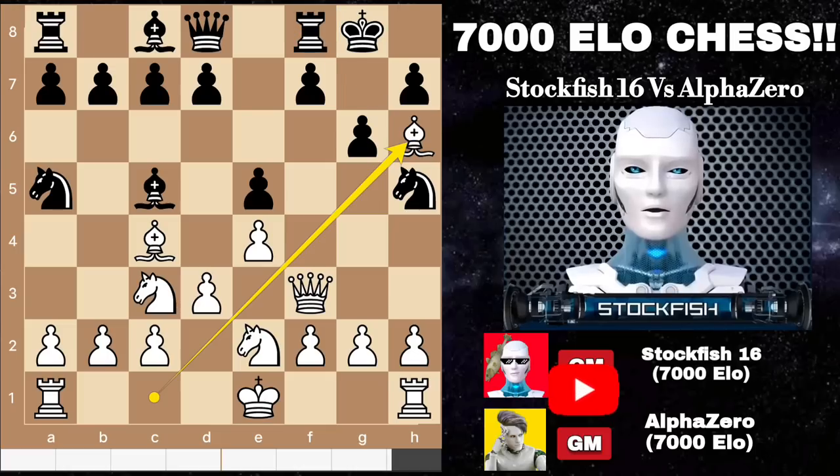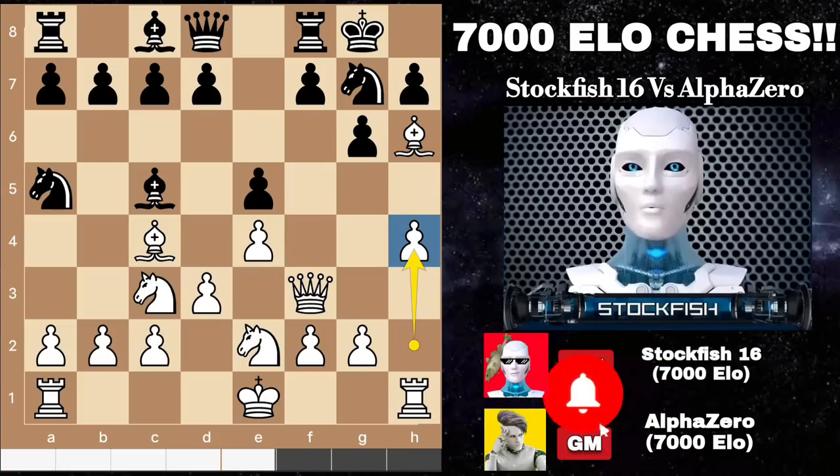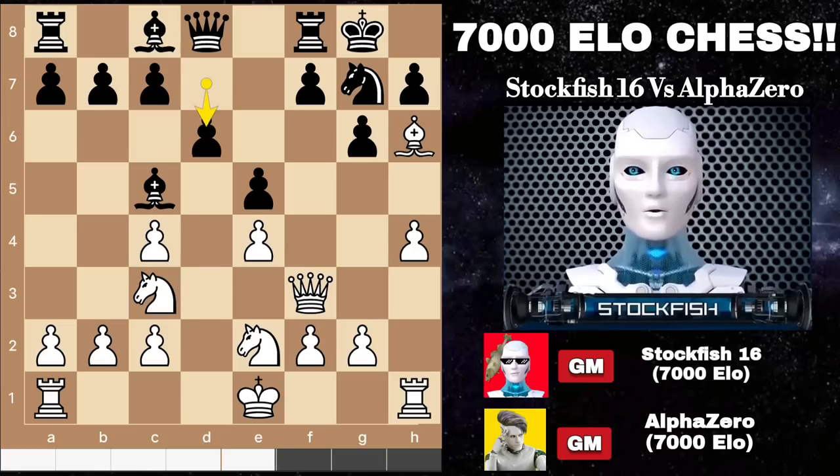Back to the position, we have Ng7, h4 to play h5 — I want to break the h file. Alpha takes the bishop first, takes d6, h5.